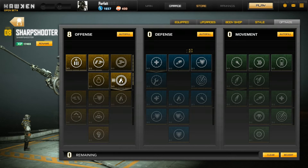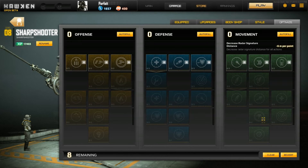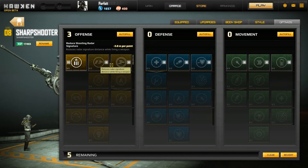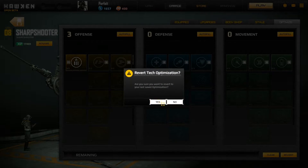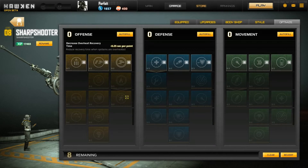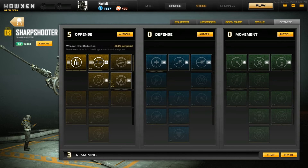Optimize is your skill tree. You can clear it at any time — you don't need any items to clear out your tree. So whenever you feel like changing your play style, you're free to do it. You can also revert back to what you had before, just in case. Basically, you need five points in order to proceed to the next set of skills. As you can see, it opens up once you have enough.